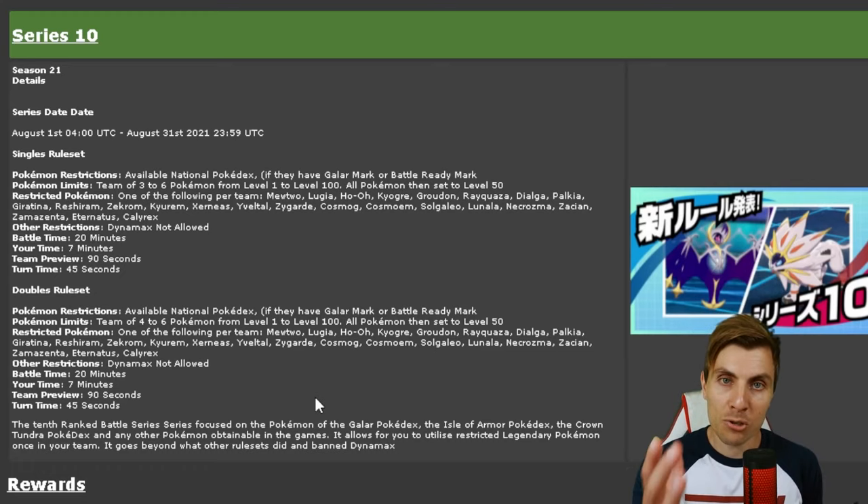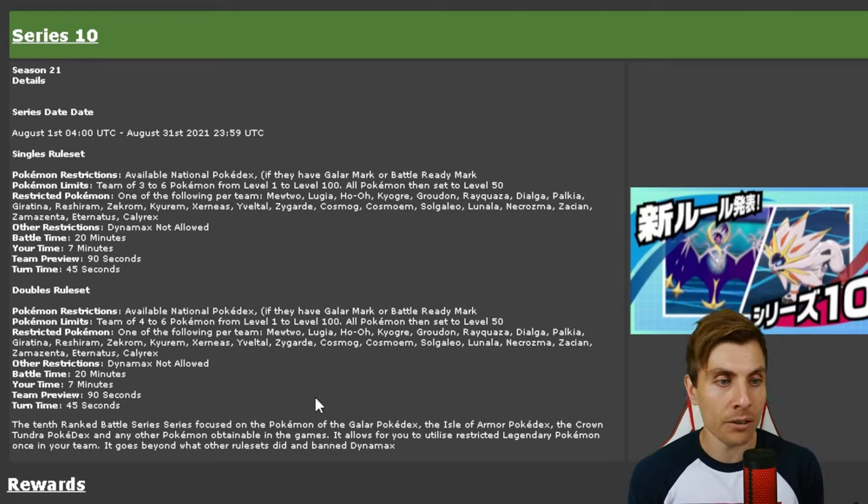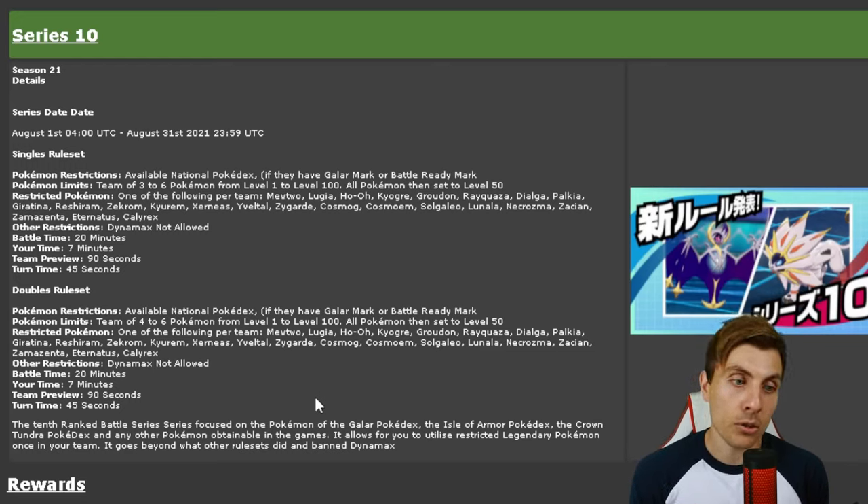Restricted Pokémon: the restriction in this format is one of the following per team. You get the choice of either Mewtwo, Lugia, Ho-Oh, Kyogre, Groudon, Rayquaza, Dialga, Palkia, Giratina, Reshiram, Zekrom, Kyurem, Xerneas, Yveltal, Zygarde, Cosmog, Cosmoem, Solgaleo, Lunala, Necrozma, Zacian, Zamazenta, Eternatus, and Calyrex. So a bit of a mouthful — we get the idea. You're going to get to use one of these restricted Pokémon per team.